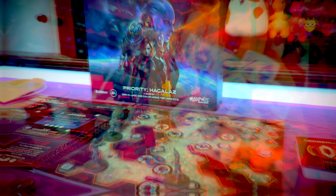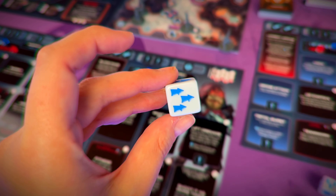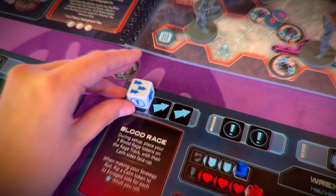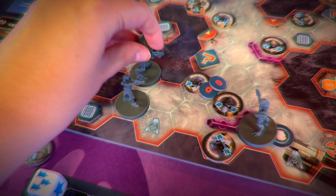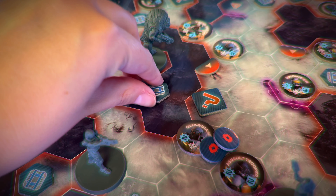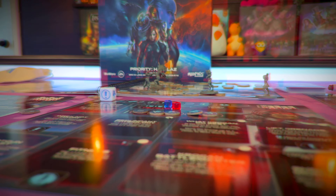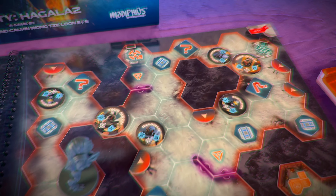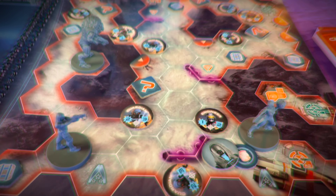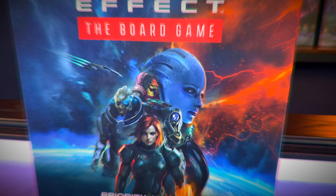But there is still hope. Commander Shepard has assembled a crew of trusted allies aboard the Systems Alliance stealth frigate, the Normandy. Shepard and the Normandy crew are racing to forge alliances and build a unified front capable of defeating the Reapers before they overtake the galaxy and complete their harvest of all biological life. All the while, the insidious terrorist organization Cerberus advances their own agenda of human supremacy at any cost, led by the mysterious, elusive Illusive Man and his army of ruthless operatives.